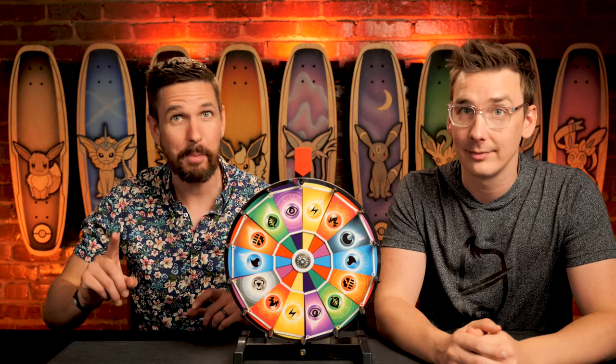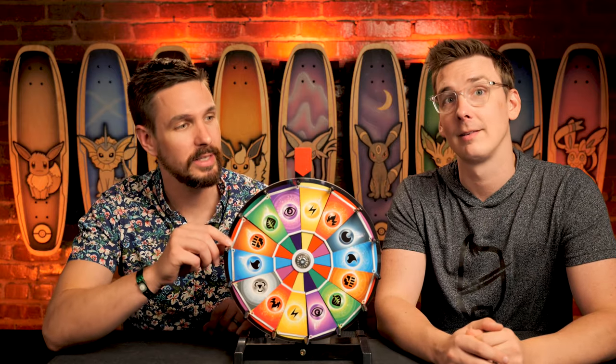The Wheel of Energy works like this: in a couple of minutes we're going to spin the wheel. Whatever energy it lands on — if that is the energy card in your pack, your entire pack will be multiplied by two. On top of that, every card inside your pack that features that type will also give you an additional point. We're also going to randomly select from the set two common cards and one uncommon card — if any of those cards are in your pack, you get a point per card.